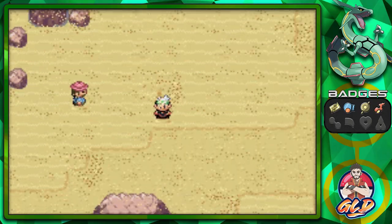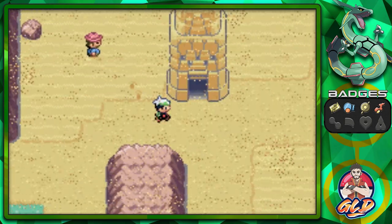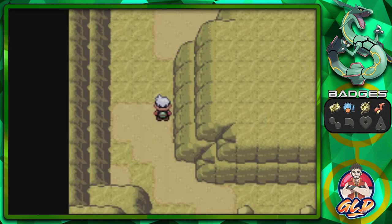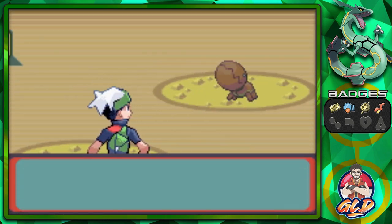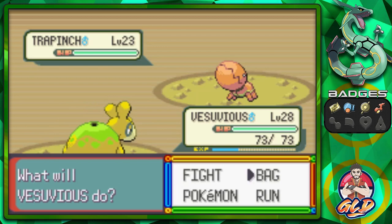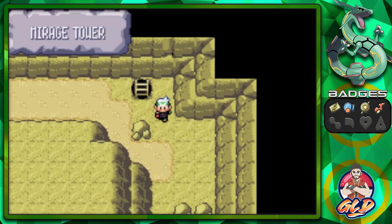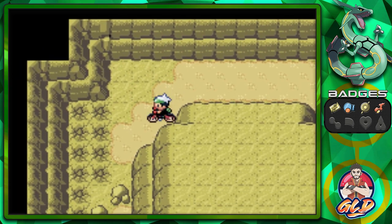It took me three tries but we found the Mirage Tower. One thing you need here is the Mach Bike, because there are going to be cracks on the floors. Those cracks are the bane of our existence. There is a Trapinch and we'll be meeting a lot of Trapinch in here. The cracks I'm talking about are these — you need a Mach Bike to get past these areas.